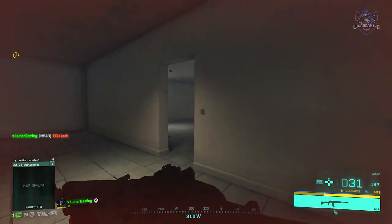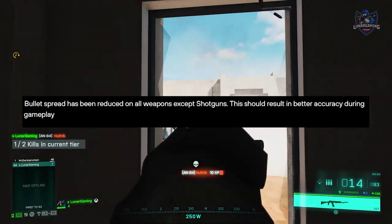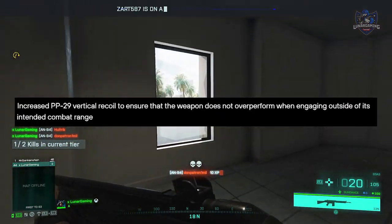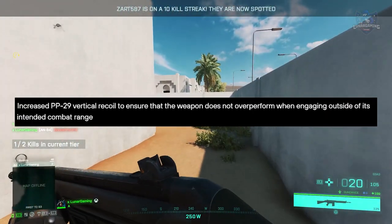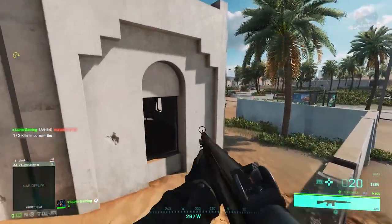Bullet spread has been reduced in all weapons except shotguns, and this should result in better accuracy during gameplay. They've also increased the PP29's vertical recoil to ensure that the weapon does not overperform when engaging outside of its intended combat range.